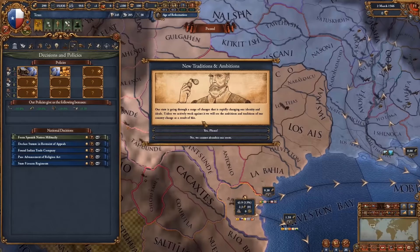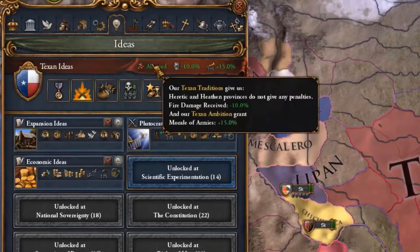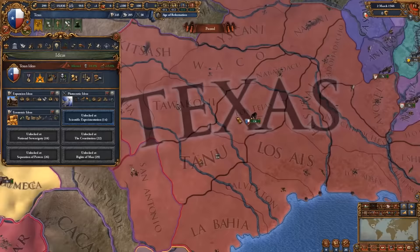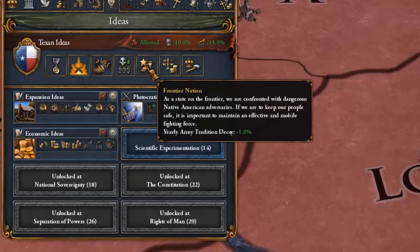We're gonna go for the new traditions and ambitions — the Texans are here! That means we got morale of armies plus 15, fire damage received minus 10%, and heretics and heathens do not give any penalties. That is a massive idea onto itself, plus fire damage plus 10, goods produced, and movement speed.